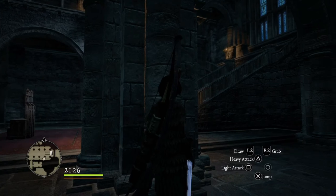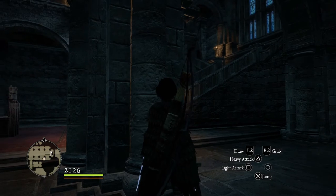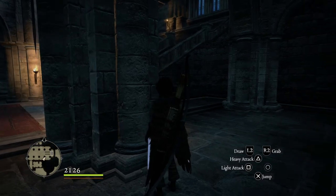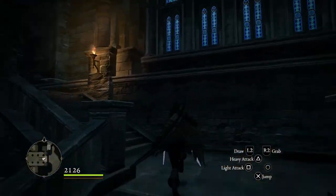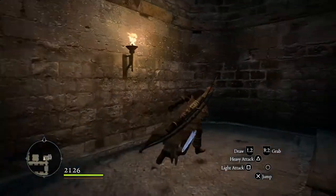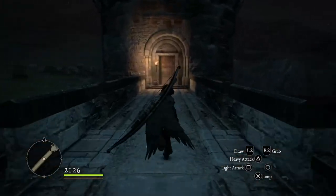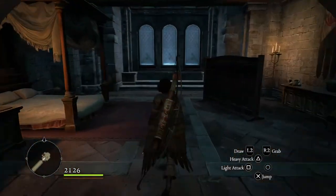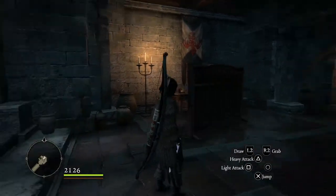We're going to watch the stairwell. There's going to be a guard coming from upstairs to our left — there he is, coming down. He's going to potentially pause; sometimes he stops, sometimes he doesn't. He went on about his business, so now we're just going to jet up these stairs, straight ahead and up this next set of stairs, and we're home free.